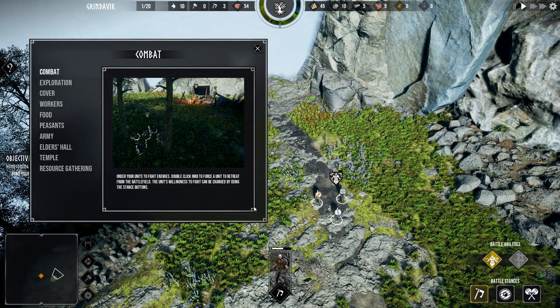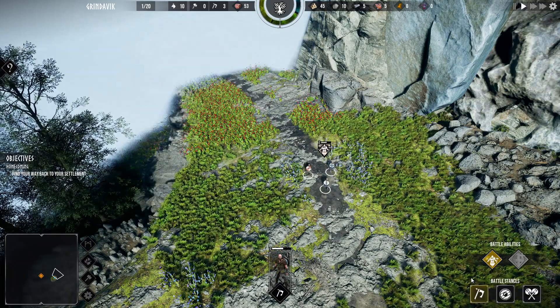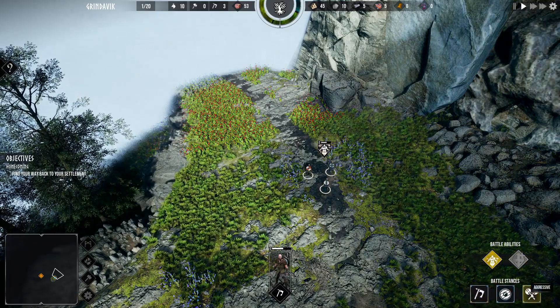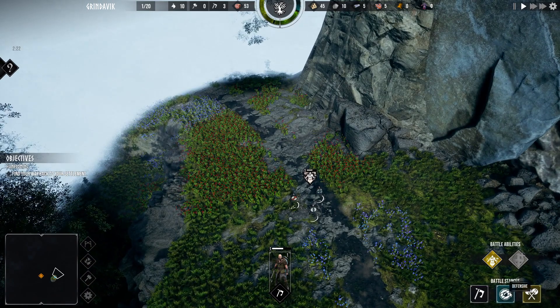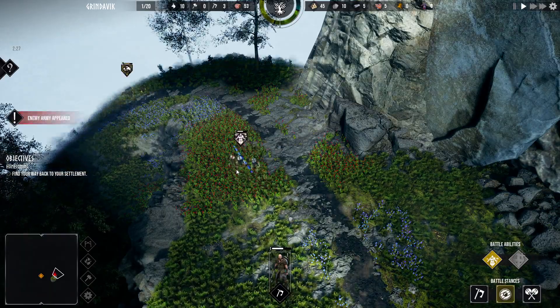Oh, combat! Order your units to fight enemies. Double-click right mouse button to force a unit to retreat from the battlefield. The unit's willingness to fight can be changed by using the stance buttons — neutral, defensive. We're going to set them to aggressive. Actually, defensive for now just in case we run into any big groups of Vikings.